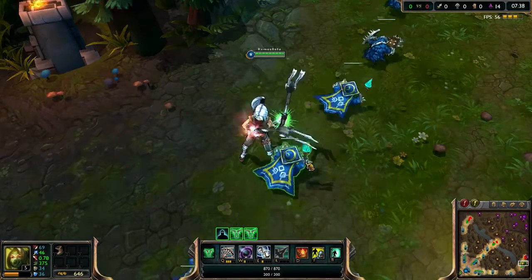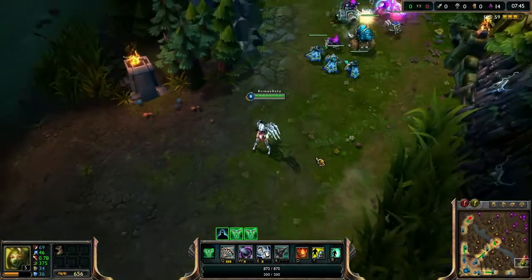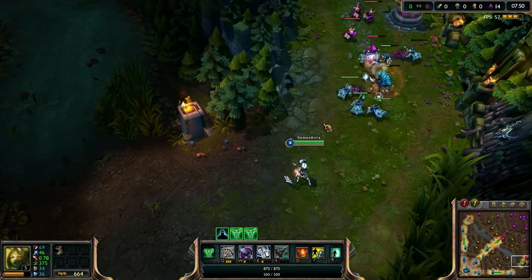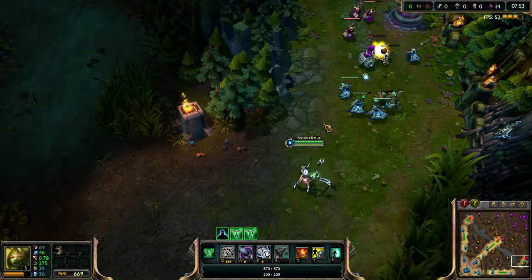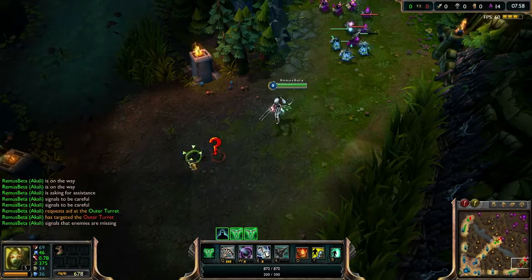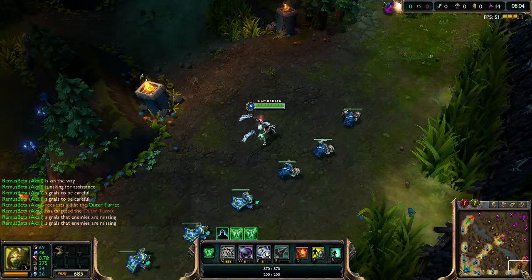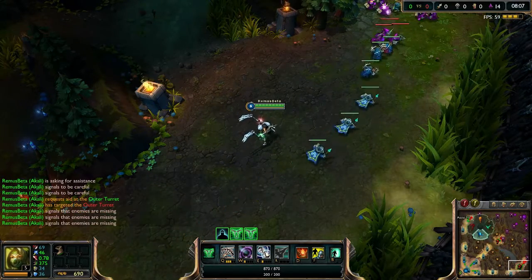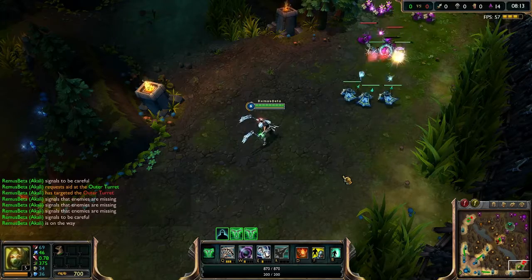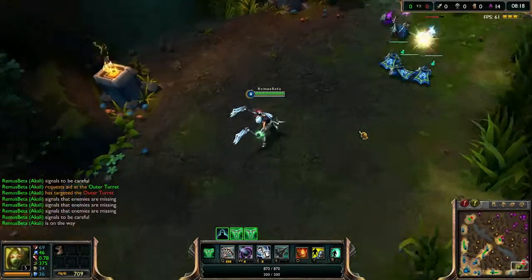There are a lot of champion changes but I can't go through every single one as it would take too long. The only thing I don't like is the health and mana bar — I hope they change that back. But the new ping system is awesome — you won't have to spam SS anymore. You can ping missing and teammates will see it on the map, and you have the full ping menu available. Okay, see you next time — like, comment, subscribe, and goodbye!